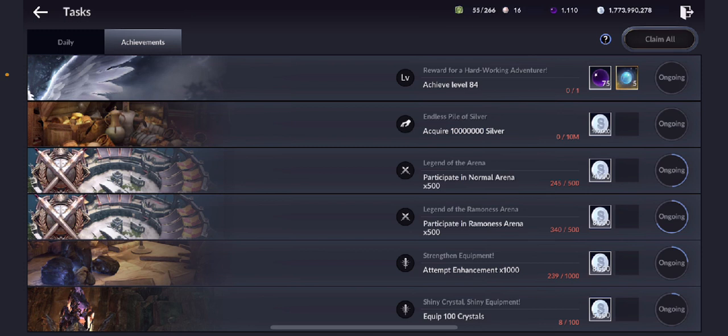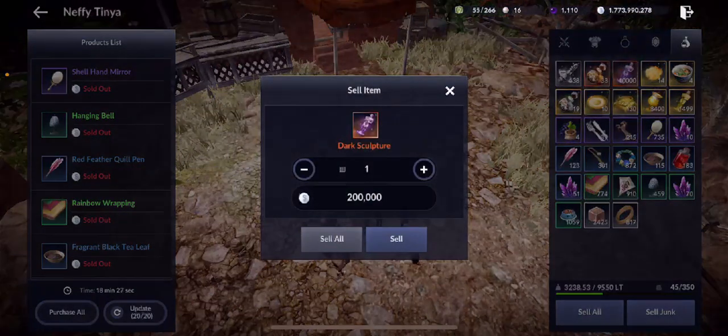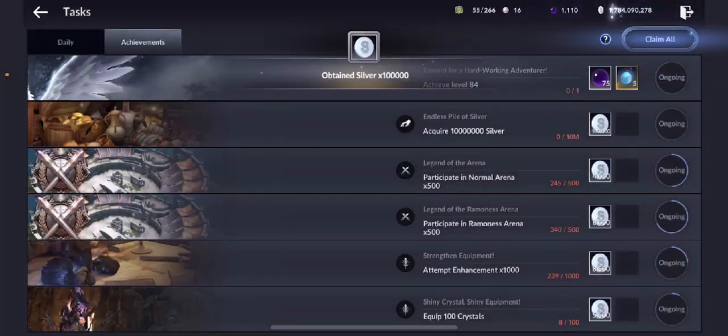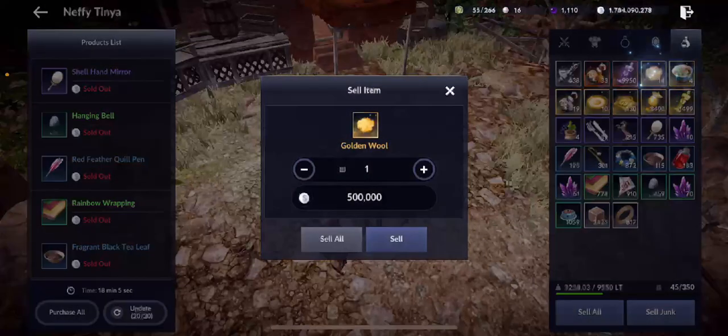This is the sweetest part — now everything is easy to calculate: zero out of 10 million. All you have to do is sell items from your inventory in 10 million batches and get 100,000 each time. For example, with dark sculptures selling at 50 silver a piece, just press the plus-50 button, confirm — it's already 10 million. Set it at 10 million, sell, go to Task, claim, and you get your extra 1% which is 100,000 silver.